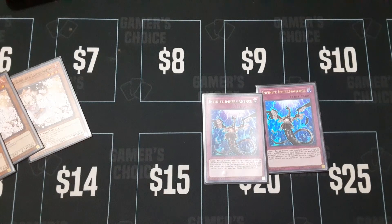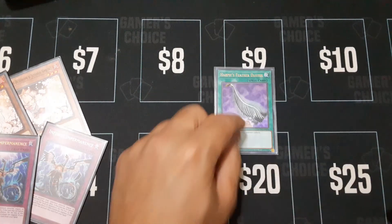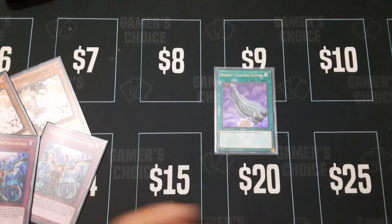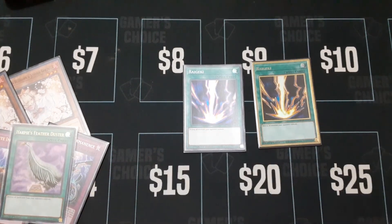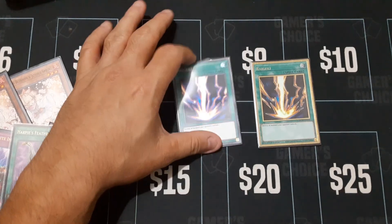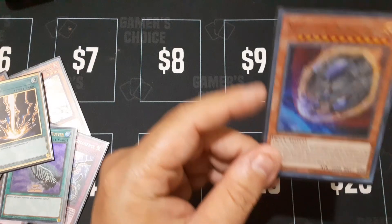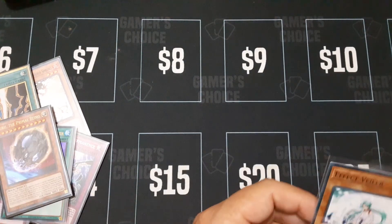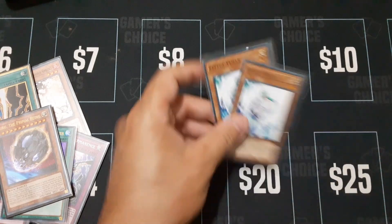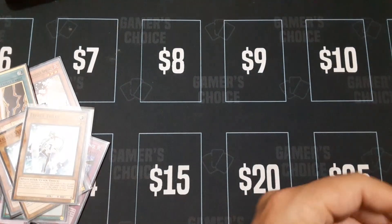Got two copies of Infinite Impermanence — very very good. One Harpy's Feather Duster — everybody needs one. Two Raigekis, one gold and one secret rare — that is very very good. One big rock from outer space, which is Nibiru. And two Effect Veilers.